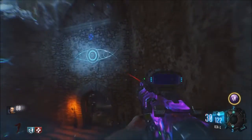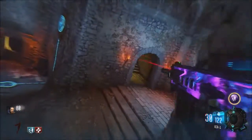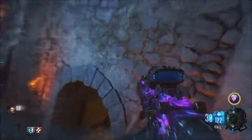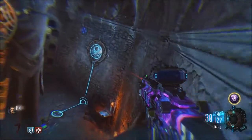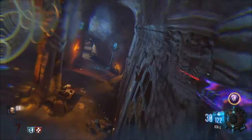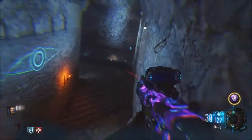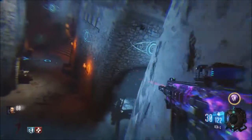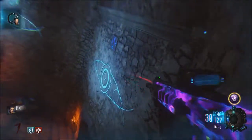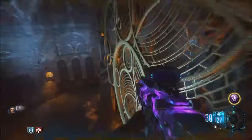The next step is wall running in the anti-gravity room. You might have to do this a couple times — you just have to find the right route to take. You can follow exactly what I did here, I find it to be the easiest way. But you have to get it all done in one try — you can't fall off the wall, and it has to be done within one anti-gravity activation, because sometimes it shuts off. When you do it, you'll have a progress bar in the top left corner to let you know you did it correctly.